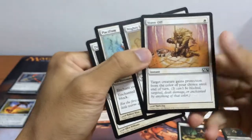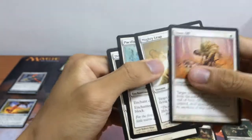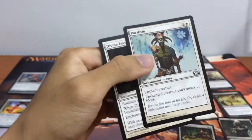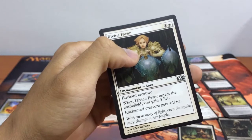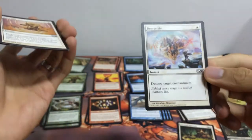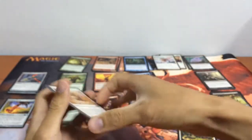For white spells, we have Staff Off: target creature gains protection from the color of your choice until end of turn. We have Mighty Leap: gets +2/+2 and gains flying. Pacifism. And Divine Favor: +1/+3 and gains 3 life. We also have Destroy Enchantment, which is a sideboard card.